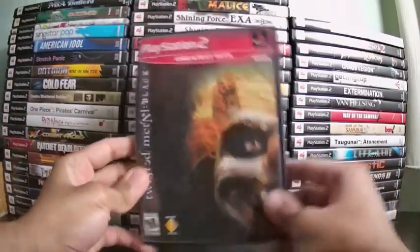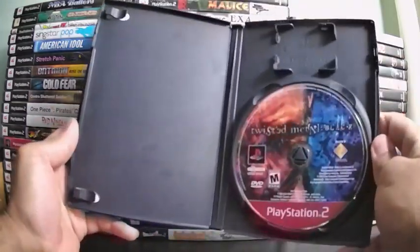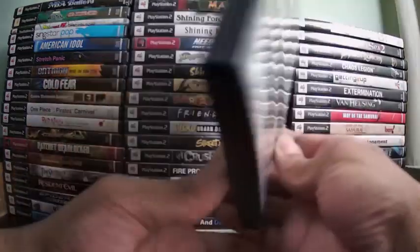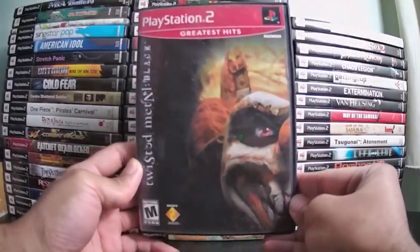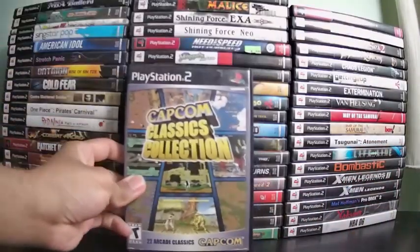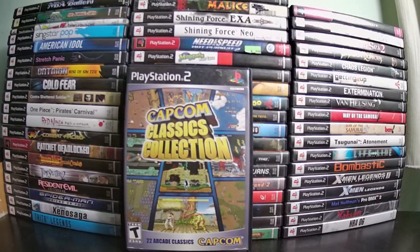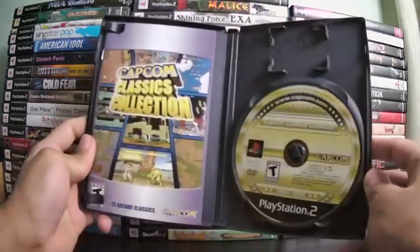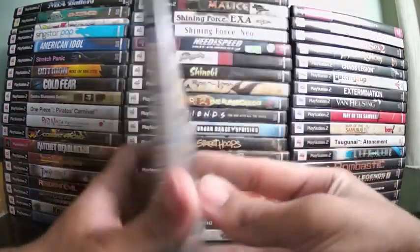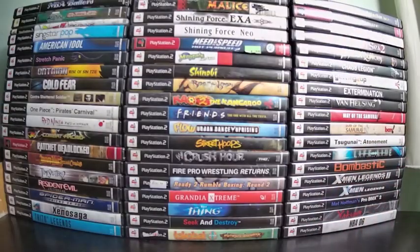Twisted Metal Black is a classic — vehicular combat at its finest. My favorite character was always Axel. This game has some of the craziest endings I've ever seen — look them up on YouTube if you haven't. Capcom Classics Collection has 22 games; I mainly got it for Street Fighter 2 and 1942. Other games include Ghosts 'n Goblins, Ghouls 'n Ghosts, and Super Ghouls 'n Ghosts, but those are too hard. Are y'all tired of Capcom titles yet? Too bad.